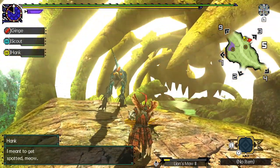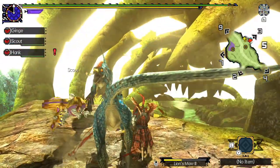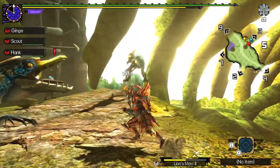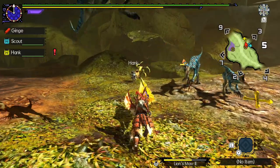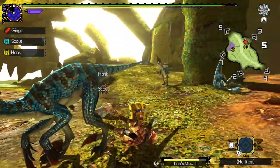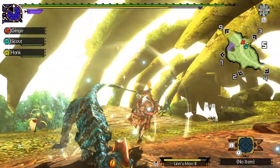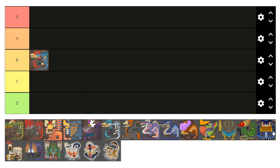First up are the OG Raptor Bird Wyverns, and some of the very first aggressive monsters you come across in the original Monster Hunter game: the Velocidrome. Given my first Monster Hunter game was the original one, these guys do hold a bit of sentimental value, even though they are the epitome of small monsters griefing you in the older games. Though iconic, they are about as basic as they come. It was nice to see them get a fresh coat of paint in Sunbreak, but these guys sit pretty firmly in the B tier.